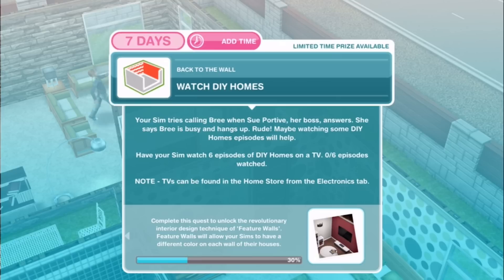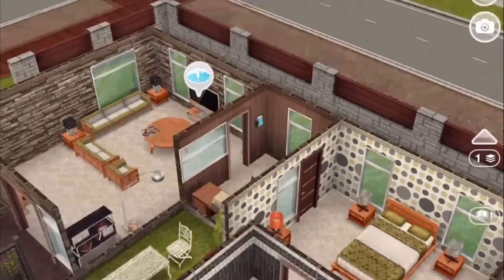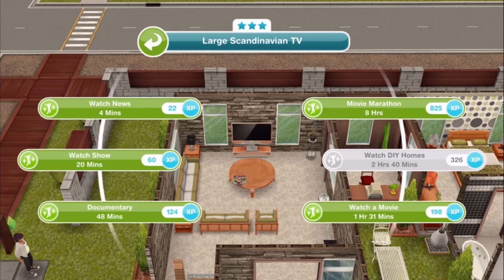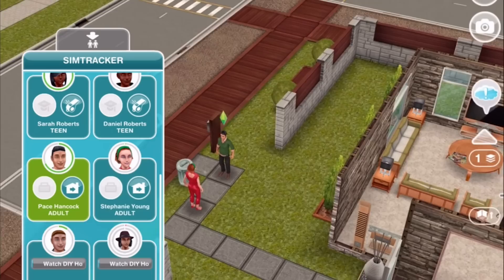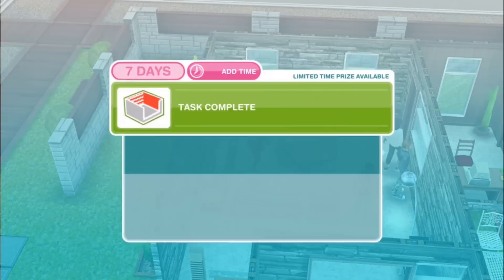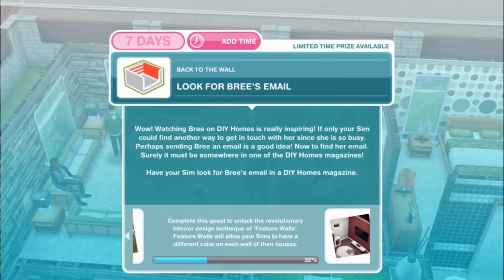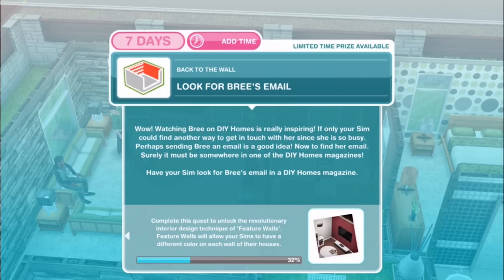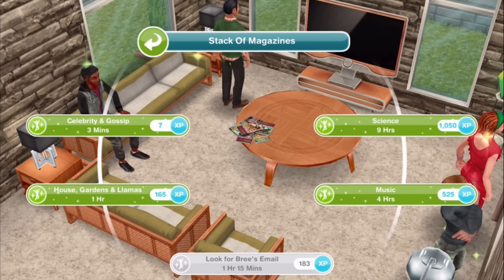Next: Watch DIY Homes. Your sim tries calling Brie when her boss answers — says Brie is busy and hangs up. Maybe watching some DIY Homes episodes will help. Have your sim watch 6 episodes of DIY Homes on TV — you can do this in parallel, so we have one sim watching for 2 hours and 40 minutes and can have 5 other sims watching together to reach 6. Then: Look for Brie's email. Watching Brie on DIY Homes is really inspiring. Have your sim look for Brie's email in a DIY Homes magazine — look for Brie's email for 1 hour and 15 minutes. Look at that lovely outfit from the Chic Boutique live event.